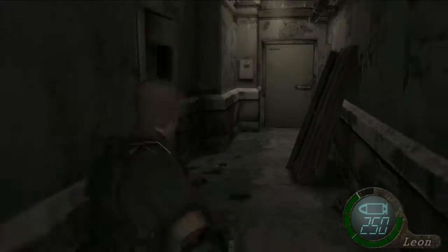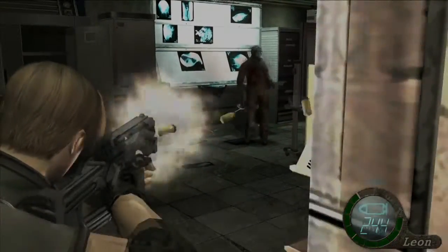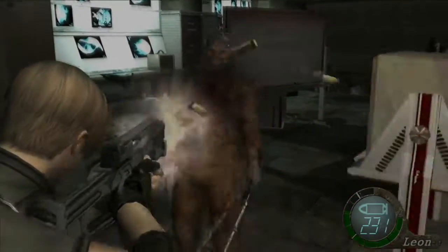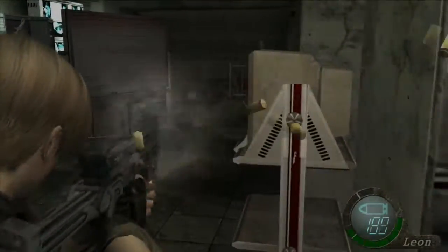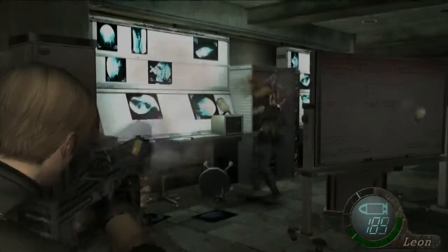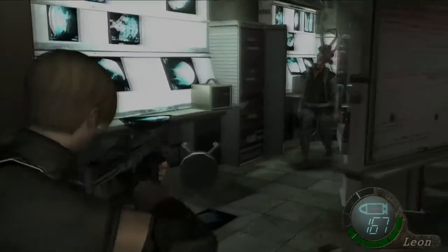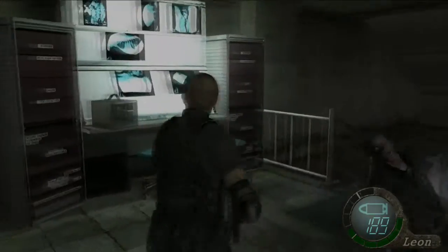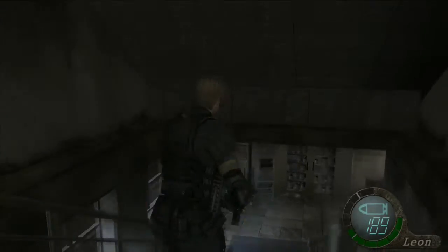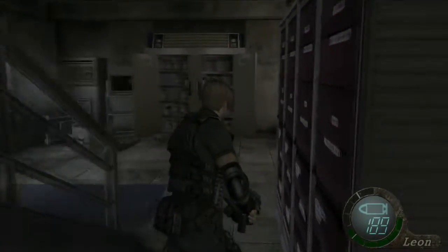We've got a good number of enemies coming up here, so I'm already going to get the TMP out because one guy should come running up. The crossbowman is probably your biggest hassle there, only because he's at a pretty bad angle to aim at right from the door. But otherwise, once you get them done, come grab your shotgun ammo and we're going to head through the next door.